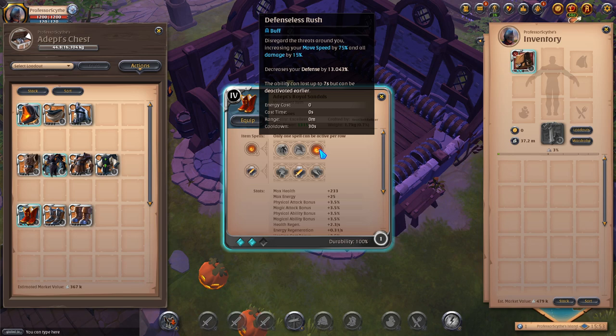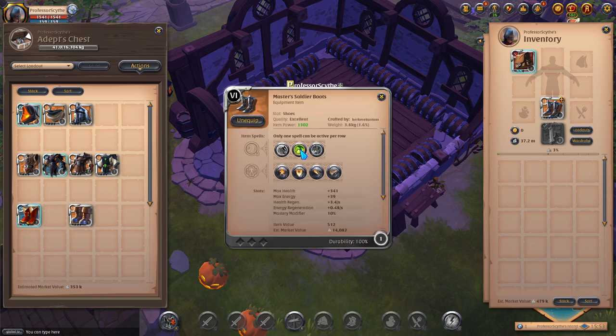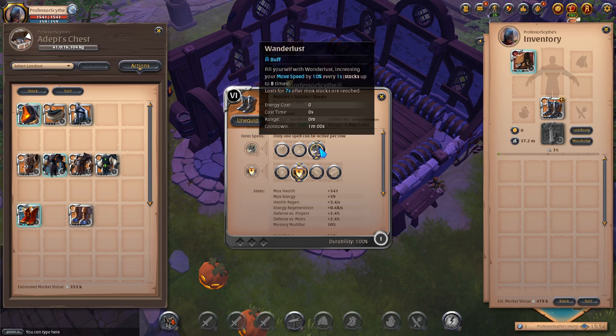Soldier boots are another option with rejuvenating sprints and toughness to increase your sustain. You'll regen health while using this run, making it a good choice for sustain builds like the one-handed spear. Wanderlust covers the most distance of any boots in the game — your movement speed increases by 10% every second, stacking up to eight times, and after max stacks it lasts seven seconds, letting you cover a lot of ground.